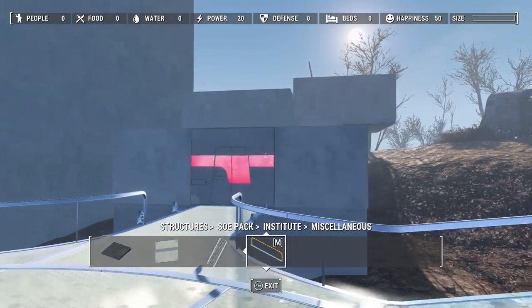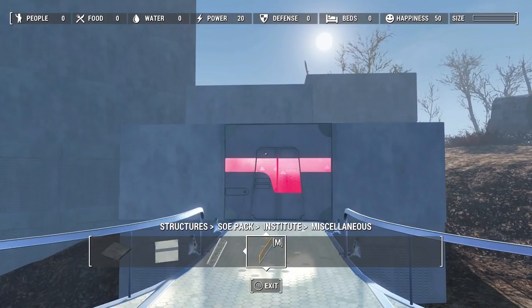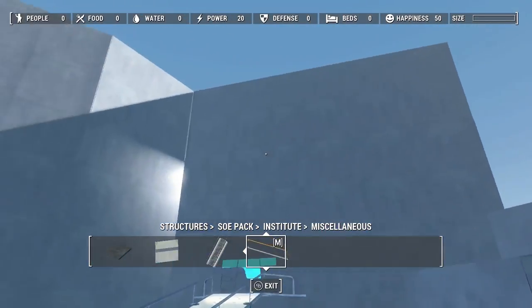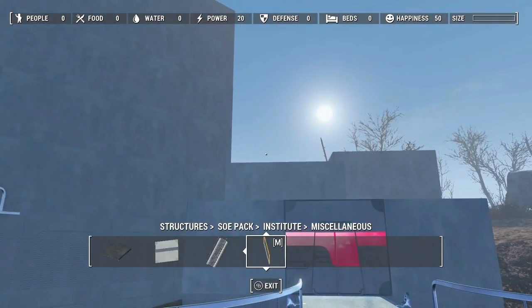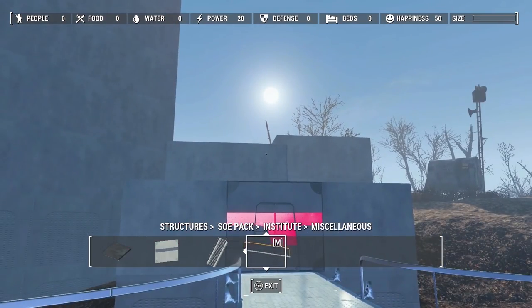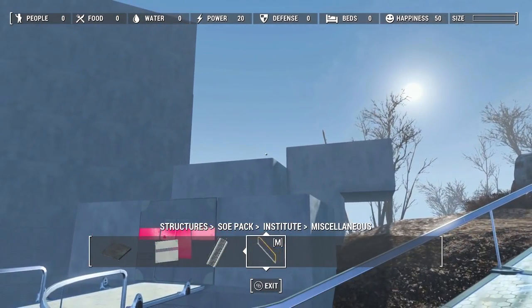Now we have the pretty cool looking synth rescue and retrieval bureau here. Of course I'm going to be fixing the front of this kind of like everybody else here so that we have a nice atrium look to it. That's not going to be what it looks like from the inside, but it'll kind of be what it looks like from the outside.